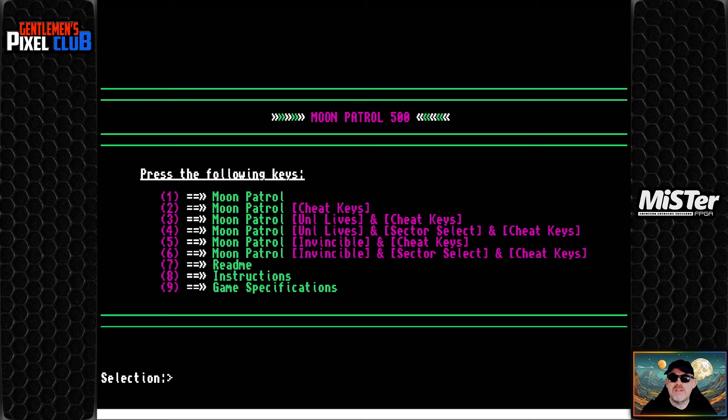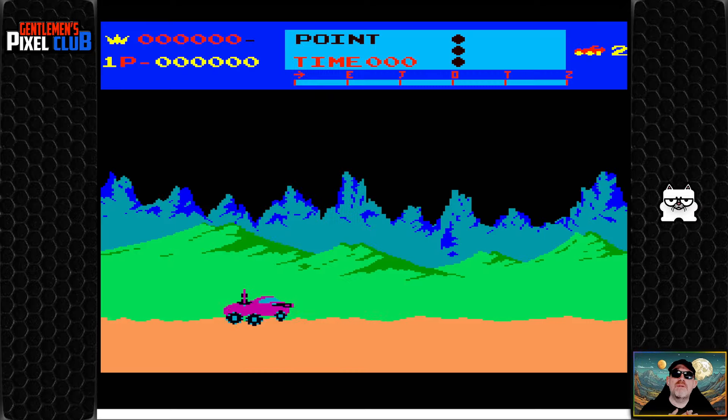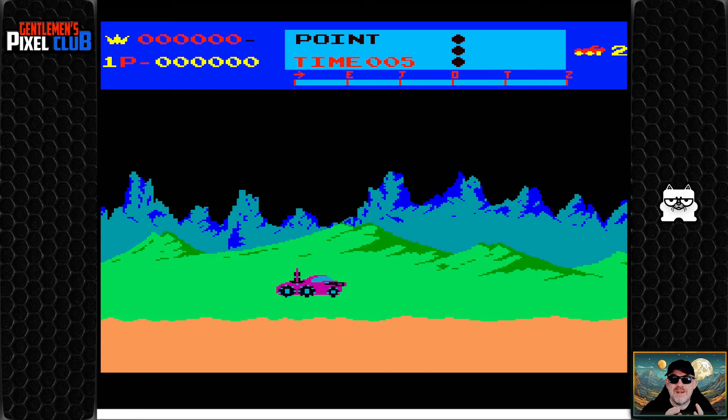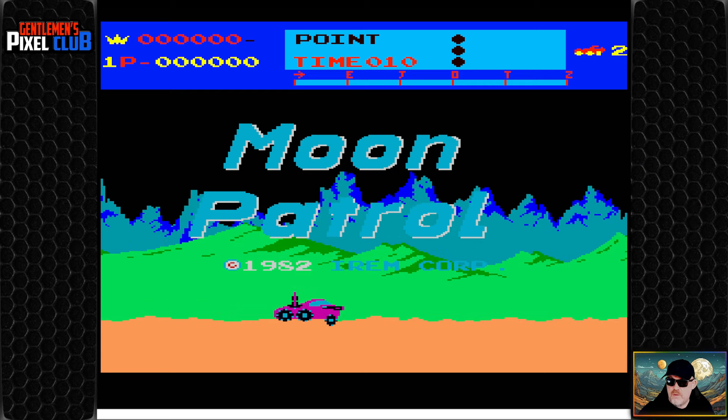This is Moon Patrol loaded on the MR FPGA recreating the Amiga. I'm going to press one on the keyboard to start and it is loading the game. This is an incredible conversion — you can get it from the URL in the video description below. And there you go — that's Moon Patrol! It looks so freaking awesome on the Amiga and it sounds brilliant. It looks just like the arcade one.